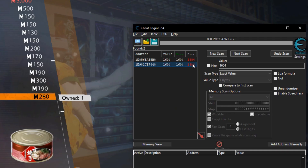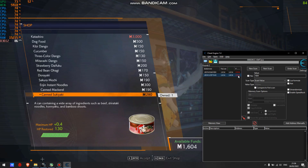Then you will have something like this, more or less. Just select all by clicking on one of them and hold Control then press A. Then hit that red arrow.